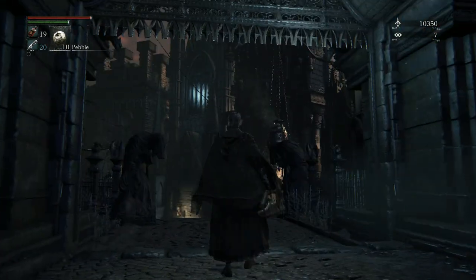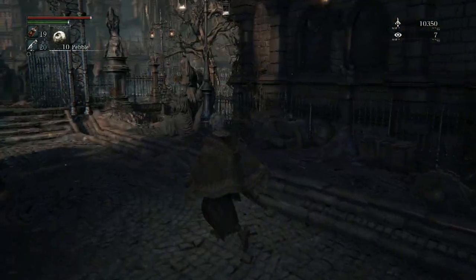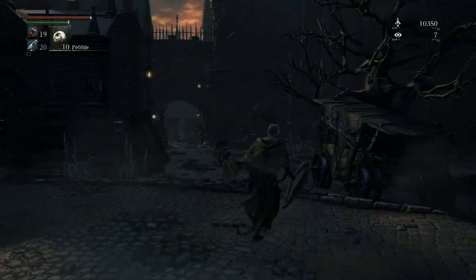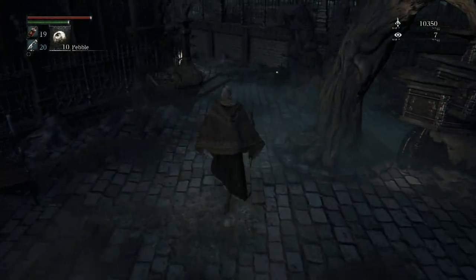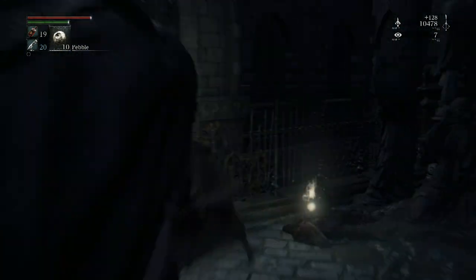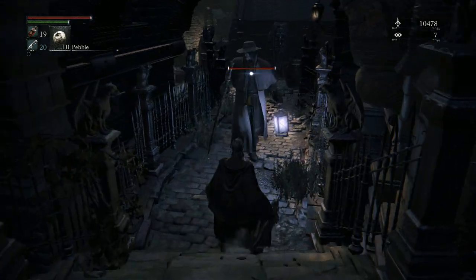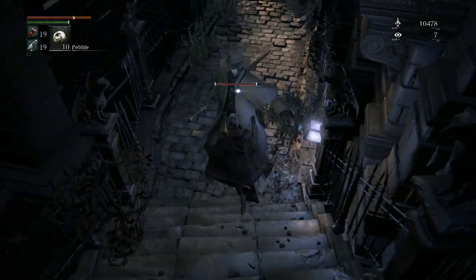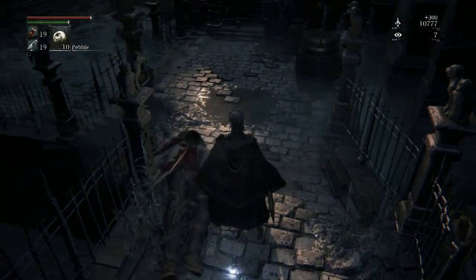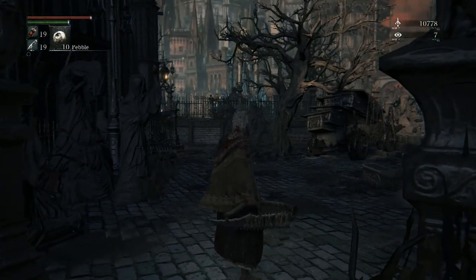You don't have to waste 10k blood echoes to buy the Chief's Emblem to open the tiny door over there. If you want to come here early you could, but you're not really missing out on anything by not doing that. It's best to just save that 10k blood echo and use it to level up or upgrade your weapon rather than spending it on an emblem just to gain access to an area earlier.